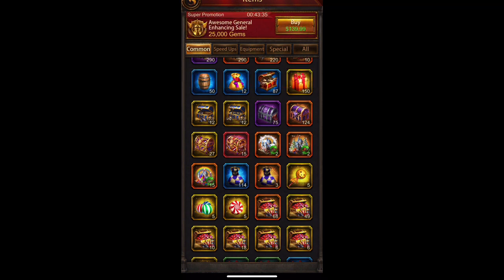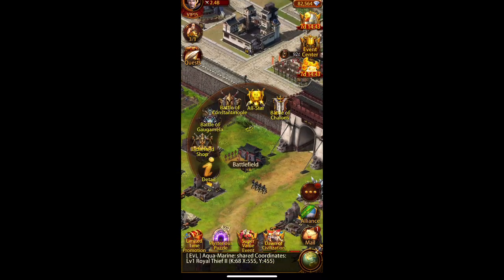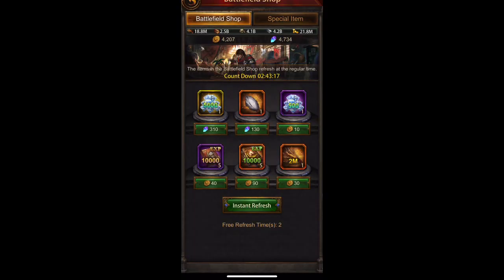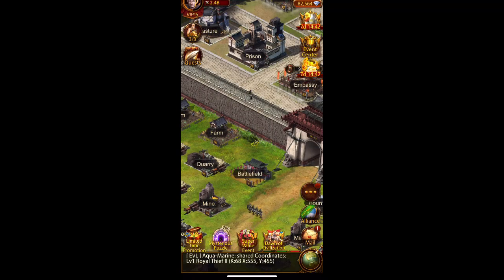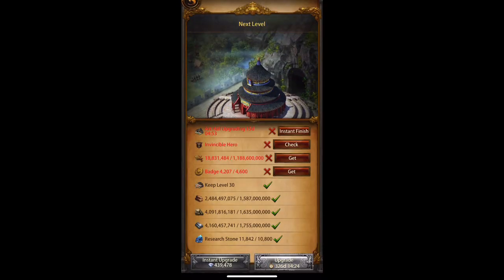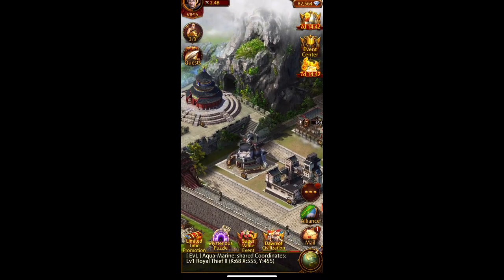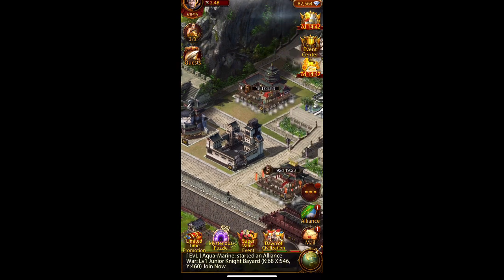Another thing you can do with battlefield: some rewards give you dragon crystals and badges, and you can go into the battlefield shop and refresh to see options to purchase gems with your badges and dragon crystals. For me, I don't do this because I think the better value is to buy epic general chests or save your badges — you'll need them for equipment upgrades and upgrading the wonder. I save dragon crystals for epic generals, not gems.